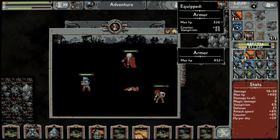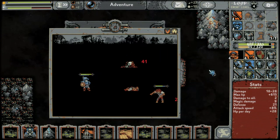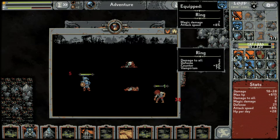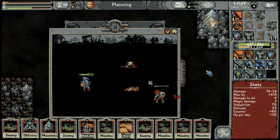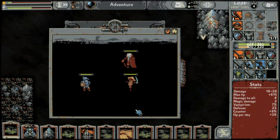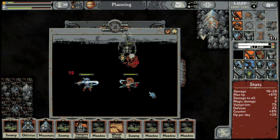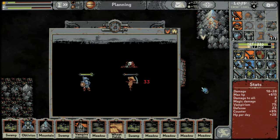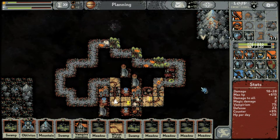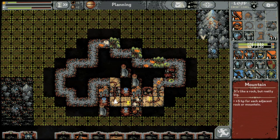This is a lot more max HP so we'll put it on, but I lose the bonuses. Level four ring: damage-to-all two, two defense, nine percent counter, seven percent vampirism — let's put it on. We need to start placing some of this stuff. We're going to lose another oblivion here — please don't give us a card! Okay, we're safe — we're paused.